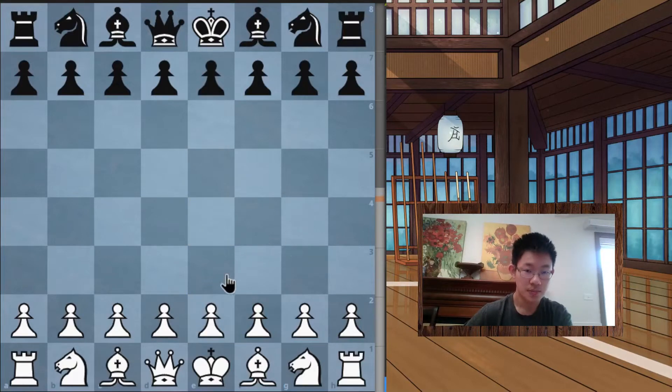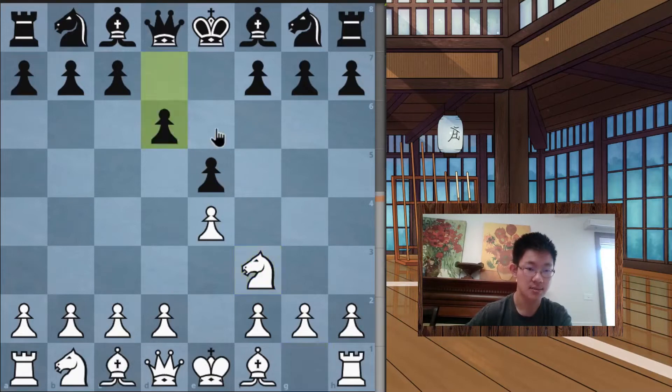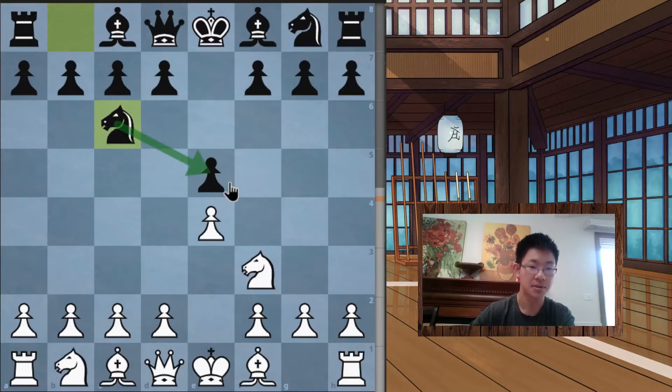We're going to go into an example opening called the Italian, which starts with e4 e5. Black's idea is to contest the pawn from pushing forward too deep. White brings out a knight — this is development — which is good because you attack the pawn at the same time, forcing your opponent to react. Instead of a passive move like d6, the better reply is knight c6, which defends the pawn and develops a minor piece simultaneously. You want to be as efficient as possible in the opening.